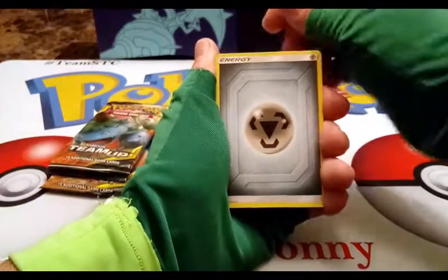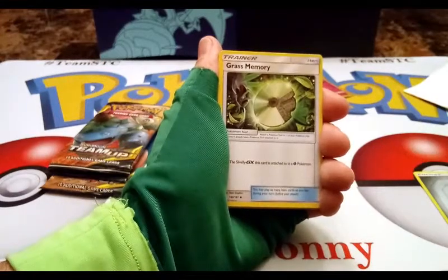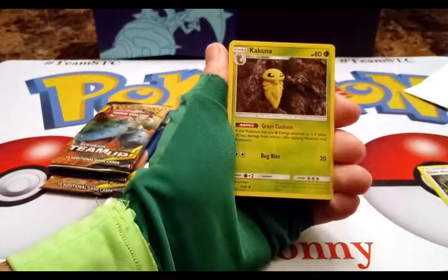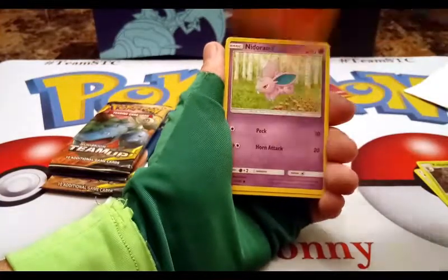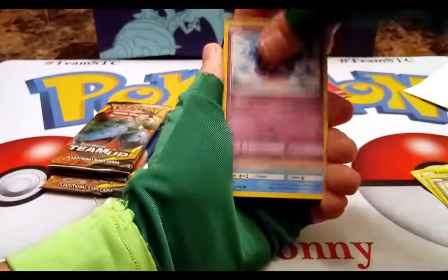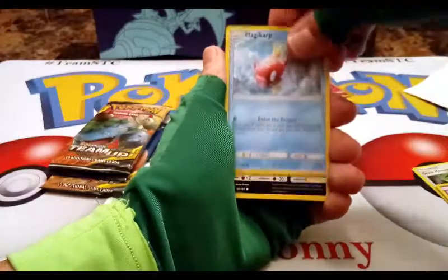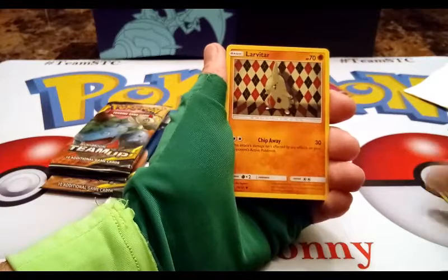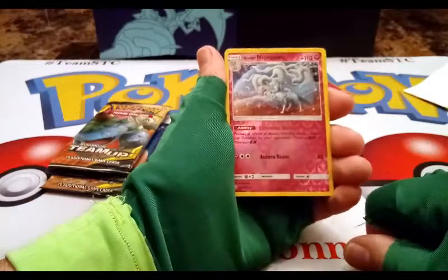We got a metal energy, a grass energy — these are very crispy cards. Kakuna, Rapidash, Nidoran, Cosmog, Magikarp, Zorua, and Larvitar — it would be cool if I could pull what Larvitar evolves into.